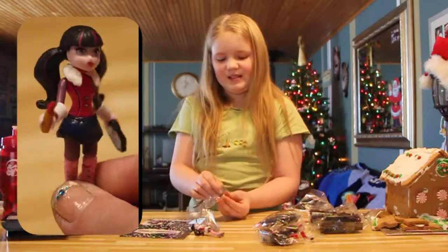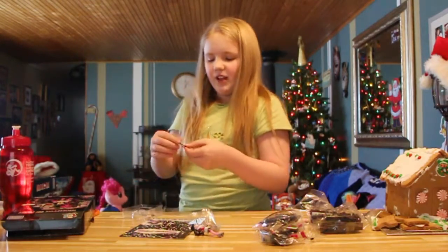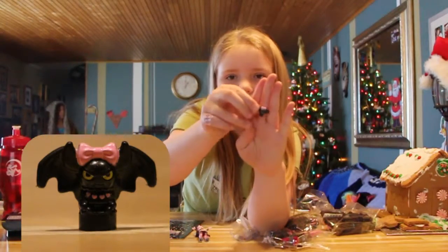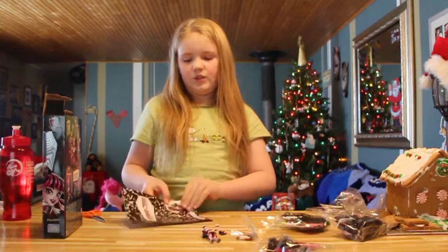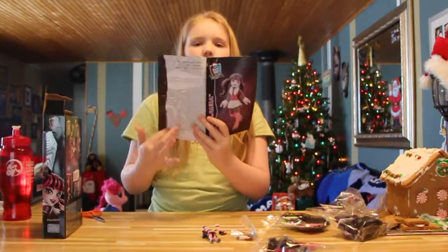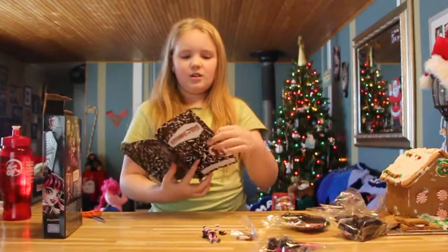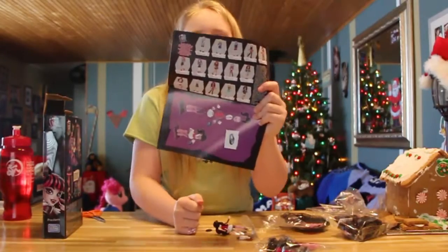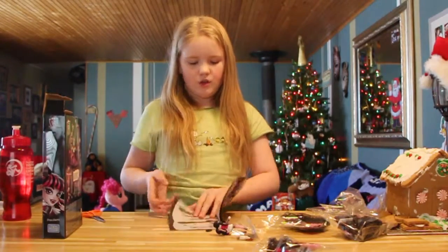Now onto her little bat — let me get it out. Here's her little bat! So first we look in the instructions, and just like with Cleo, there are notes and a little poster of her, and also a checklist so you can check off the ones you have. I'm going to make an effort to collect them all, and then it shows all the instructions.